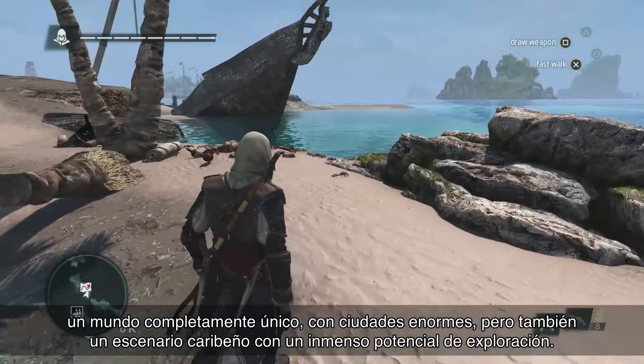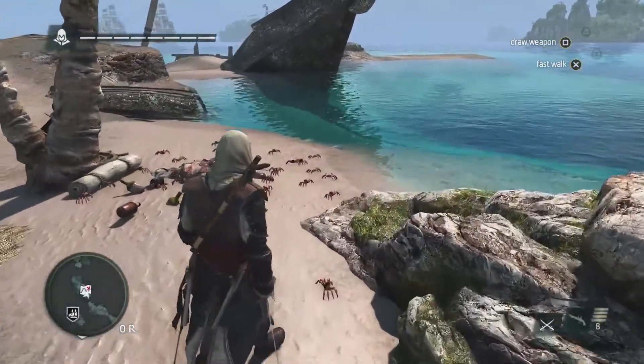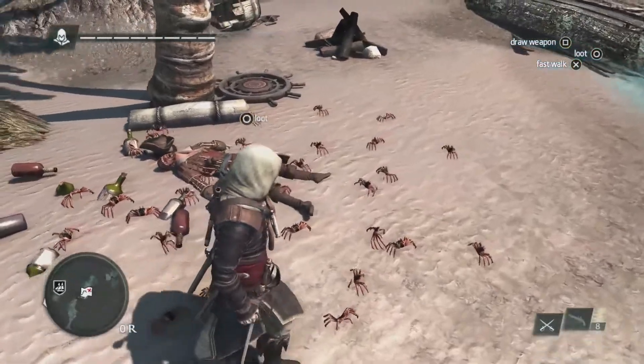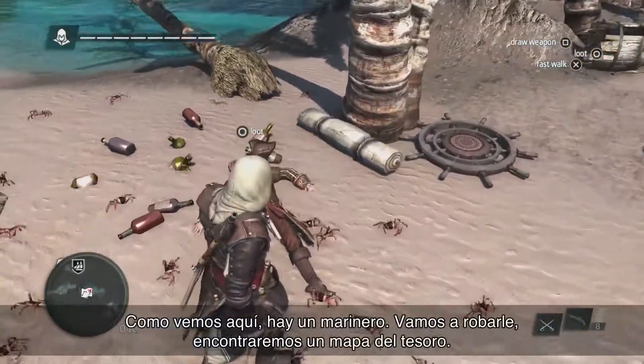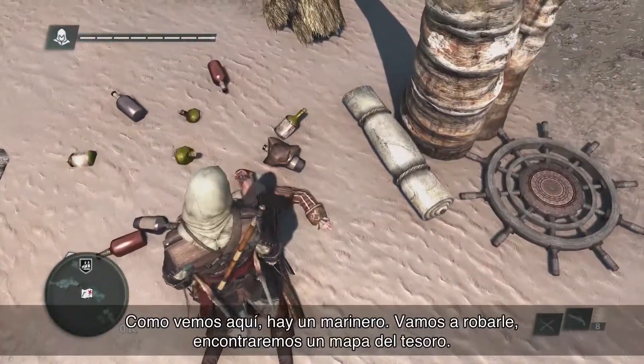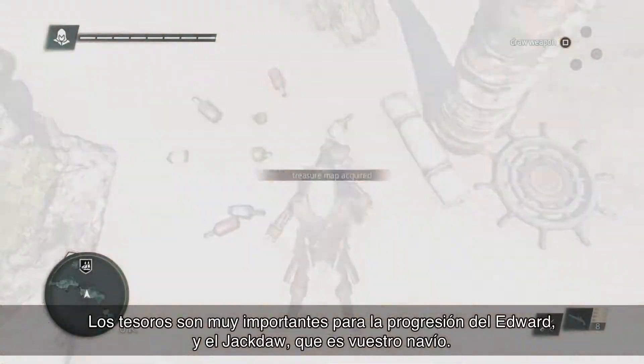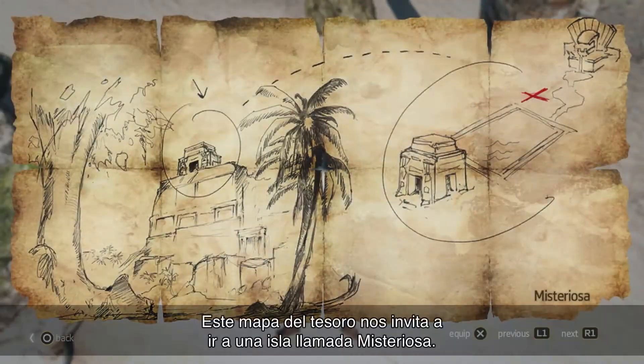This is a Caribbean environment filled with exploration potential. The world is filled with a lot of loot and treasures to find. As we see here, there's a sailor — we're going to loot him and find a treasure map. Treasures are very important in the progression of Edward and the Jackdaw itself, which is your ship. This treasure map is asking us to go to an island called Mysteriosa.